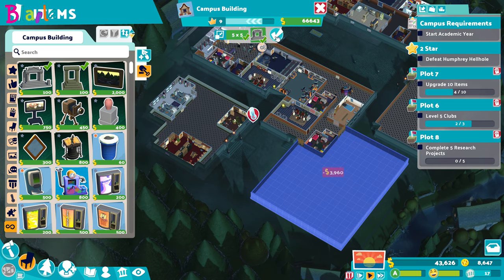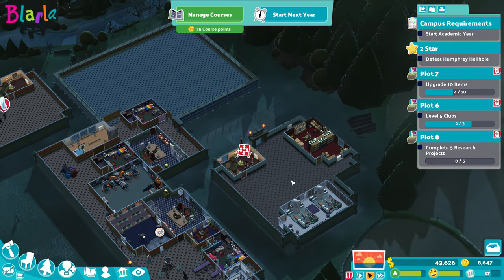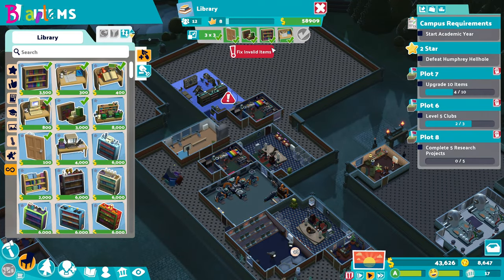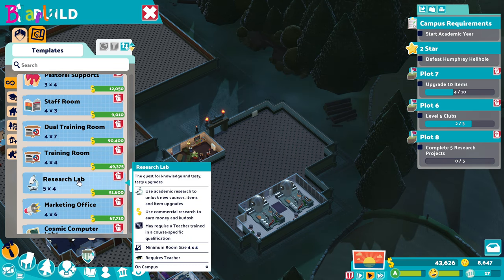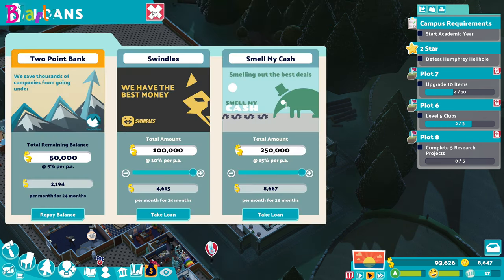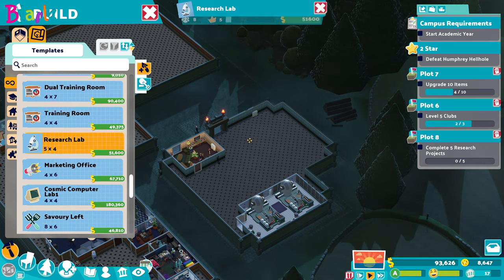Lots of extra space so we can bring the library into them. Over here I want to get the research room, so we're going to pick this up. We need research over here and we're running out of cash, so I've got a feeling that my research building won't actually fit. I can't afford it - I genuinely can't afford it. I'm going to take out a loan, I want to build it now. So we'll put research over here.